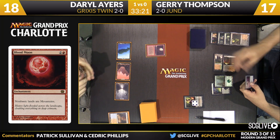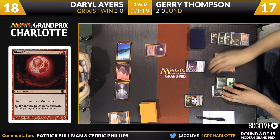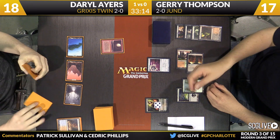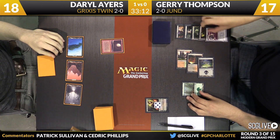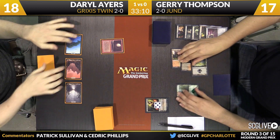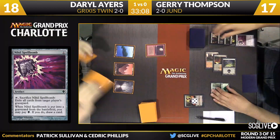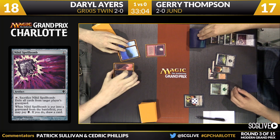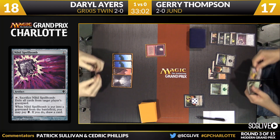Stomping Ground is going to enter the battlefield tapped, but it is just a mountain at this point. Thompson will play a copy of Nihil Spellbomb — that's going to remove the graveyard from Ayers so Jerry doesn't have to worry about Tasigur. That's very nice sequencing too — it'll also allow Jerry to get his hand empty, so Liliana is a one-sided discard as opposed to symmetrical.